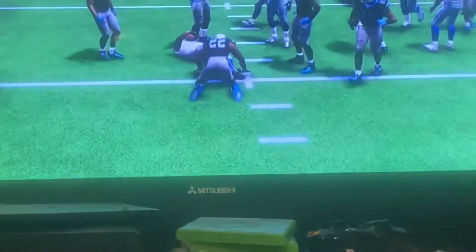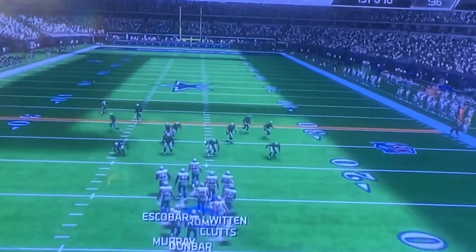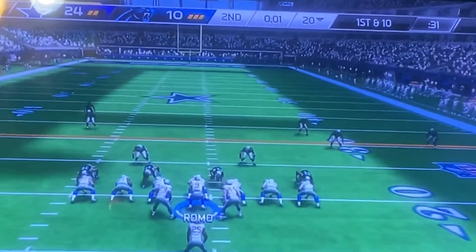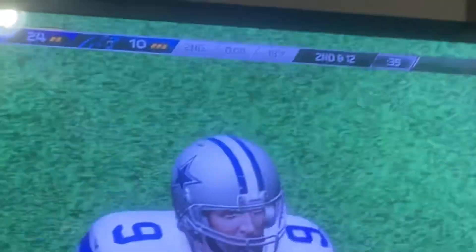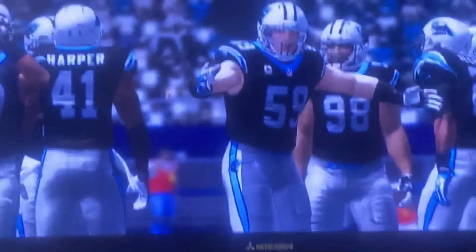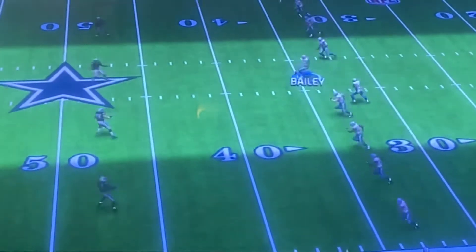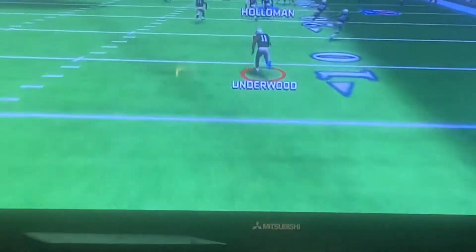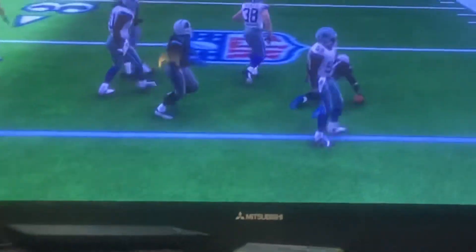They crash into it, ending the return at the 20-yard line. First down, offense ready for the snap. That does it for the first half — Panthers trail on this one. Cowboys will be kicking off. Fields the football at the three, just across the 20, and tackled at the 21. The Panthers are set now for their next possession.